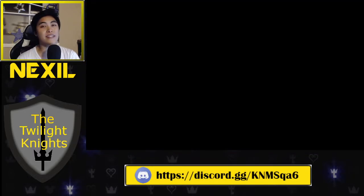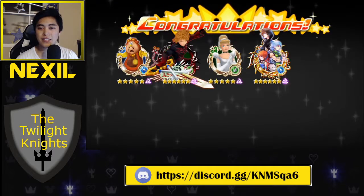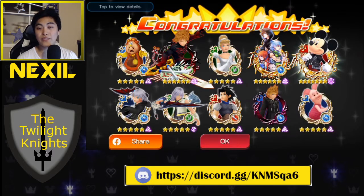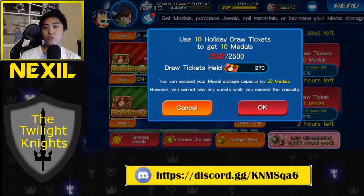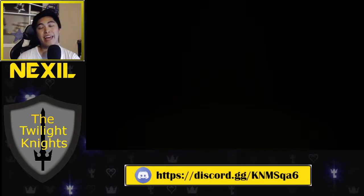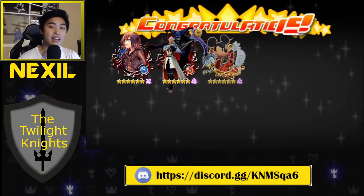Let's start doing our 10 pulls. We've got 28 pulls to do, so we're going to race through these a little bit. We definitely have to sell some medals. I do recommend doing the 10-pull rolls rather than a bunch of single ones, just because you get that extra trait medal, and that is game-changing. Remember, traits can bring a medal from A class to S class.